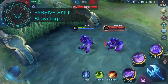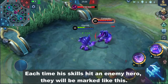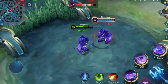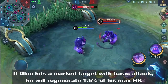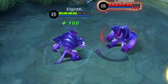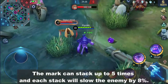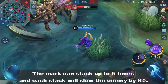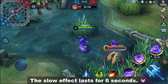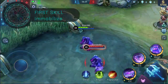First is his passive skill. Each time his skills hit an enemy hero, they will be marked. If Glue hits a marked target with a basic attack, he will regenerate 1.5% of his maximum HP. The mark can stack up to five times, and each stack will slow the enemy by 8%, meaning at full stack he can slow up to 40%. The slow effect lasts for six seconds.